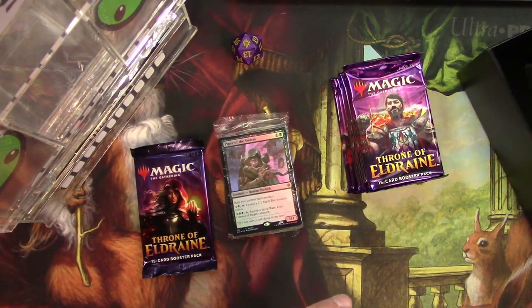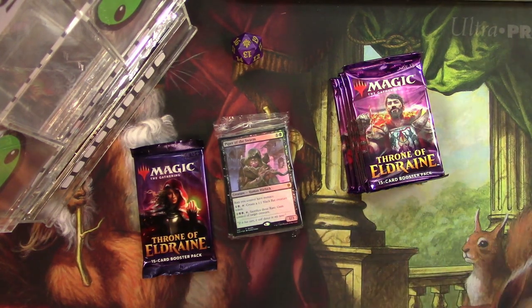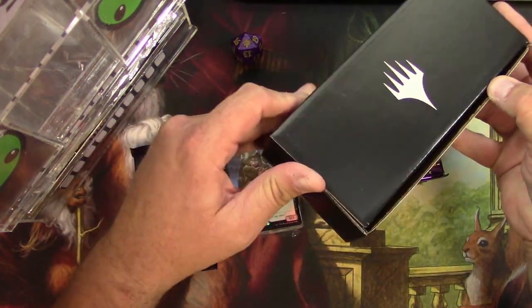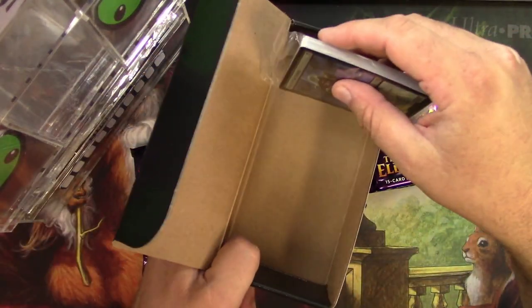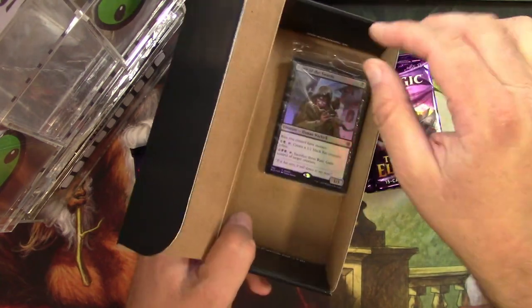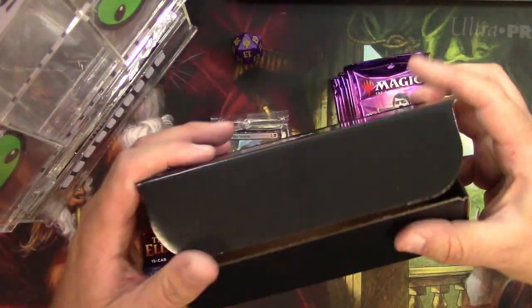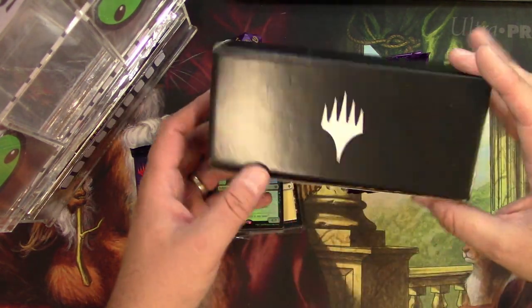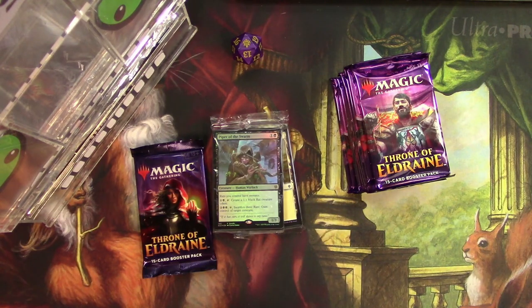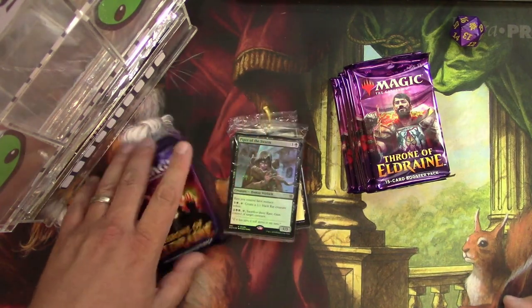As always, why do they keep giving us these filler boxes that don't fit your cards in any way? I'd like to see them make that change at some point. They put the planeswalker symbol on there — that's great — but what are you gonna do, keep your one die in there? I guess that's probably the idea.